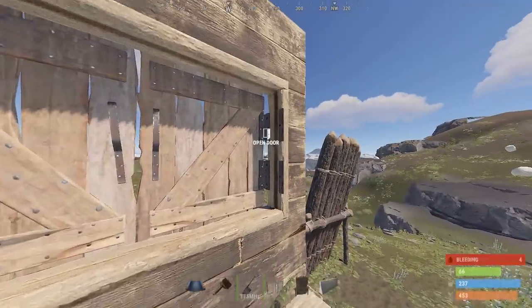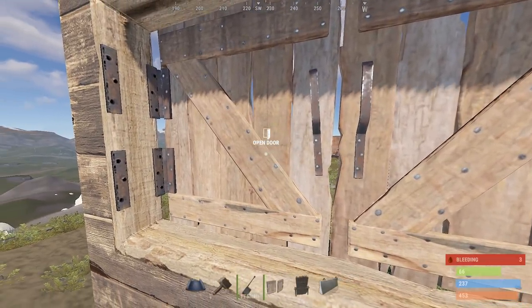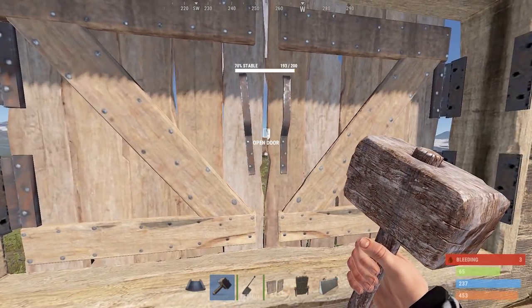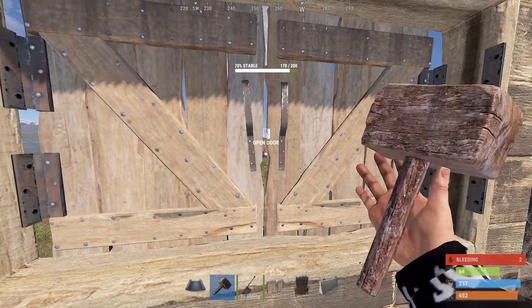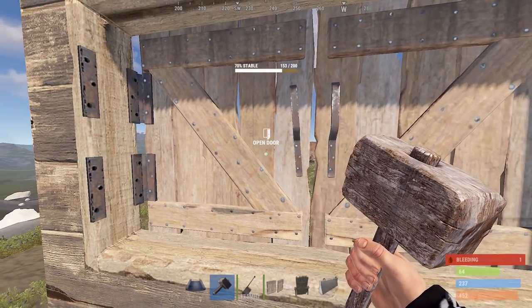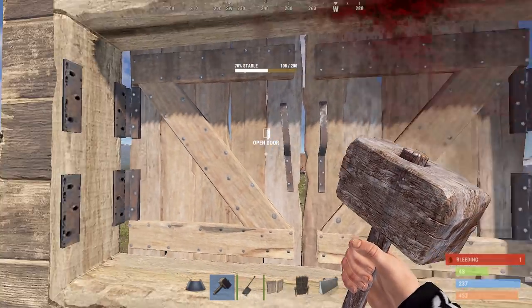Do you see these three holes right here? So if I get in here and look at the turret, the turret will start to shoot — just like that. The turret does not damage me, but it's damaging the wooden shutters.